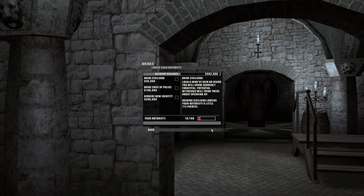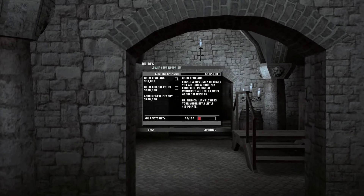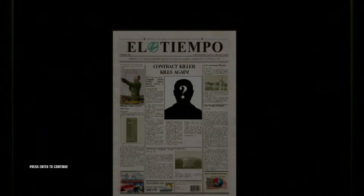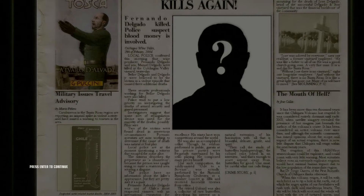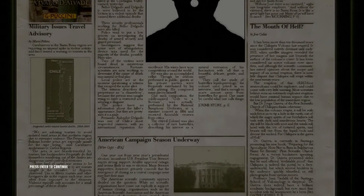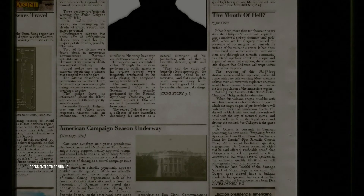I got lots of money — I'm not sure what I'm gonna be spending it on. If I could bribe people to make my notoriety less... I have no idea what notoriety does, but I think it makes it easier for me to be detected. People killed — mysterious circumstances for two of them. Accomplished cellist. Crime story, page five. Awesome.